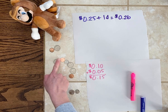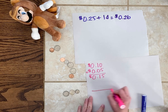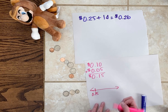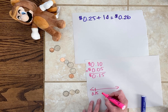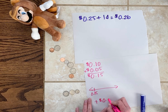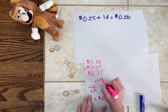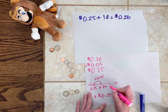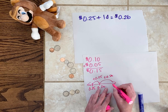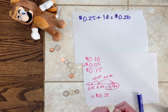Now I could either pick this penny or this quarter — I'm going for the quarter; that's a nice big amount. I'm going to show this on a number line so I can think about how to solve this. I have 15 cents, and I'm trying to add another 25 cents. So I'm going to add five cents first to get to 20 cents, and then add the other 20 cents to get to 40 cents. So far I have 40 cents.